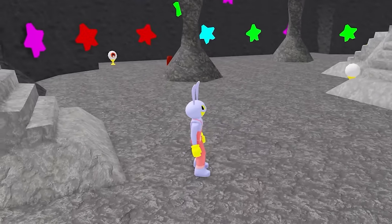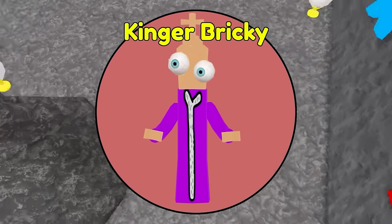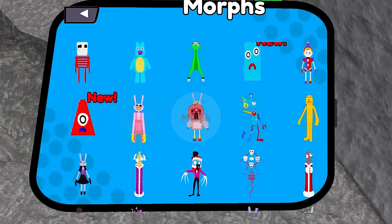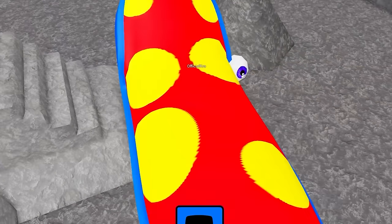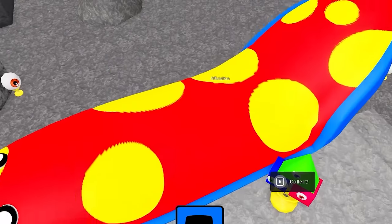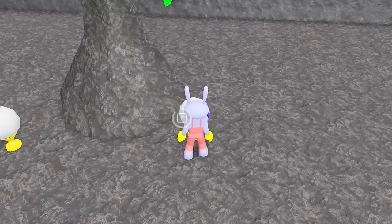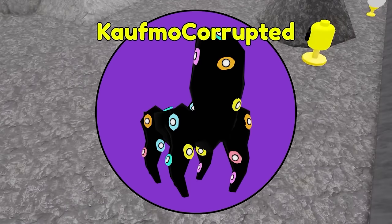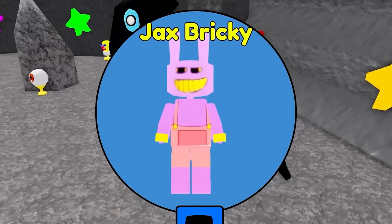Here we go — there are a lot of morphs in this cave! We're going to see if we can find them all: Bubble, Multiverse, Kinger, Bricky, Fat, Cane, Cane Mech — I want to be a Cane Mech! The problem is I can't get my body close enough to activate the morphs — I'm too big. Hexagon Zoink. Jax Electrical. Star Creature. Koofmo Corrupted — we get to actually be the corrupted Koofmo! This is so cool. Jax Bricky.